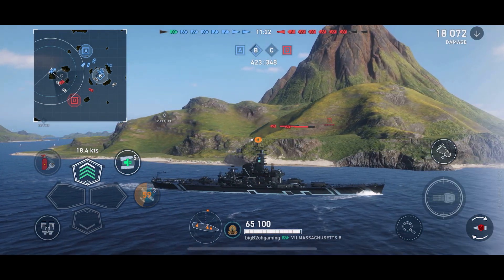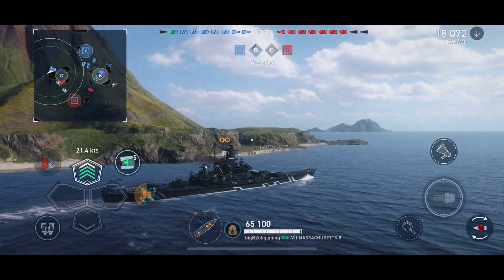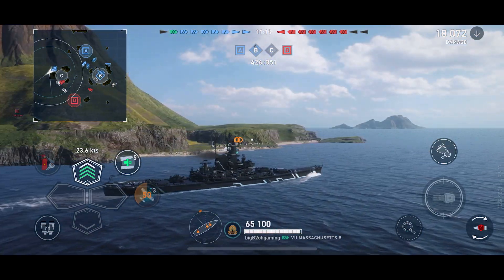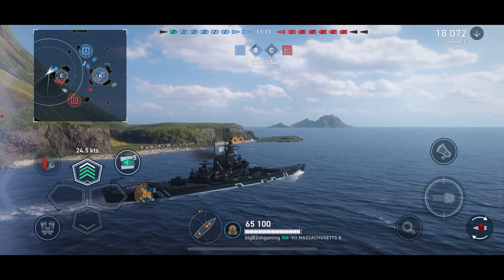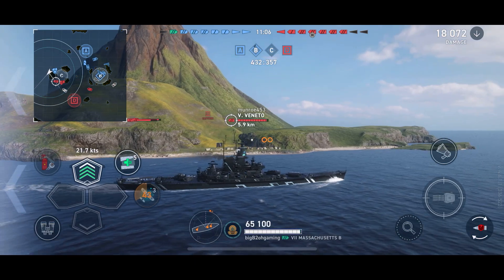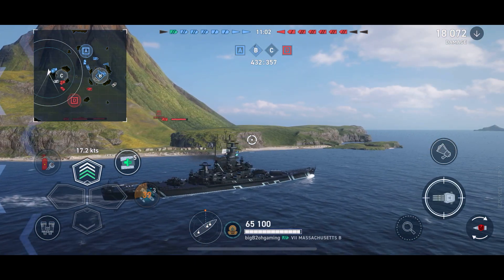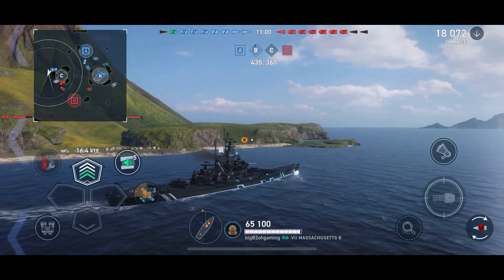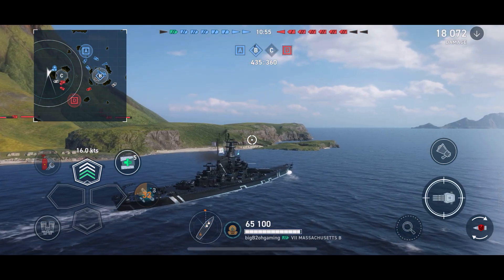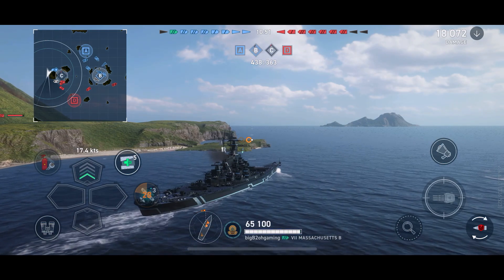Something else worth mentioning is that aim assist on mobile is not nearly as effective as the aim assist on console. You do actually have to figure out where to aim. The aim assist does typically put you near where the ship is and sometimes in front, but you have to put a lot of effort into actually aiming — not like console where you aim in, make the tiniest adjustment, and it's basically shooting right at the citadel.